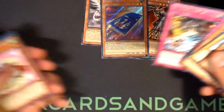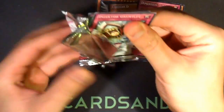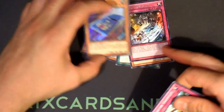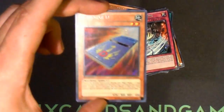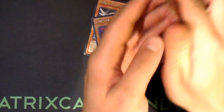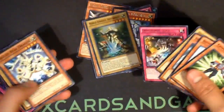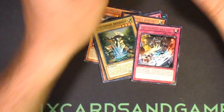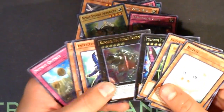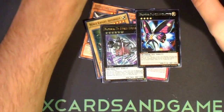Card, card... Woo! Hot damn. I think that's probably going to be the pull of the day right there. That's a pretty looking card. Noble Knight — there's 25 cents. Number 25 Force Focus. Two exceeds in one pack, that's kind of cool.